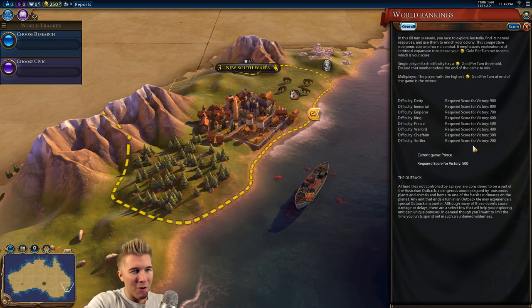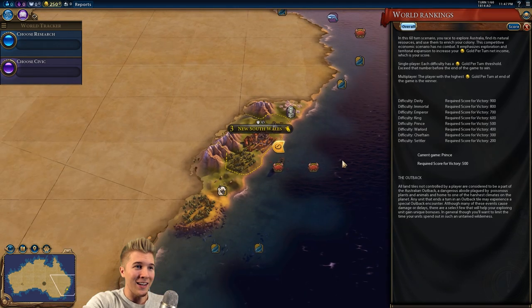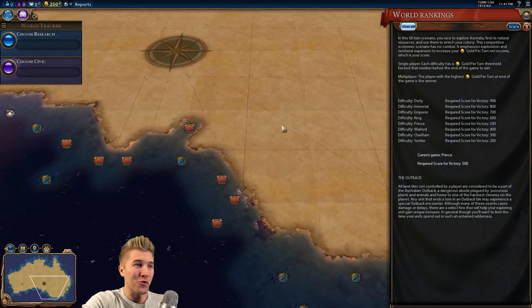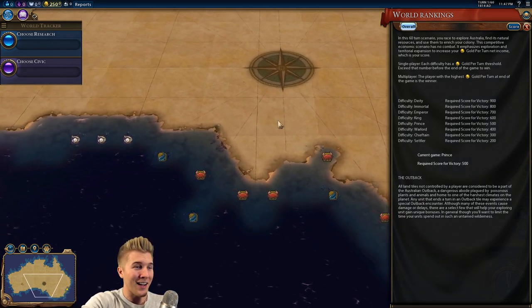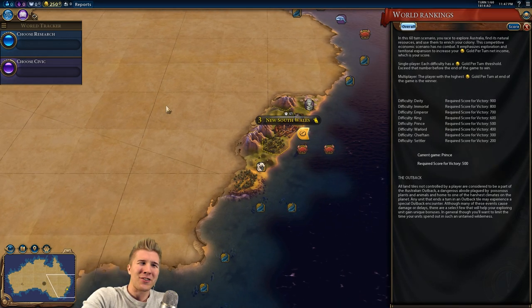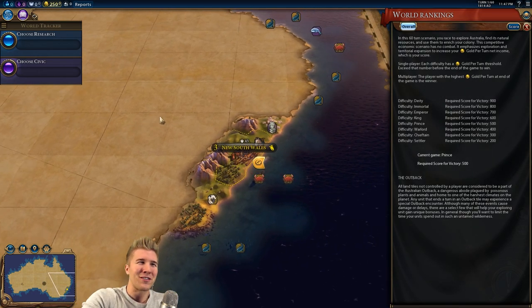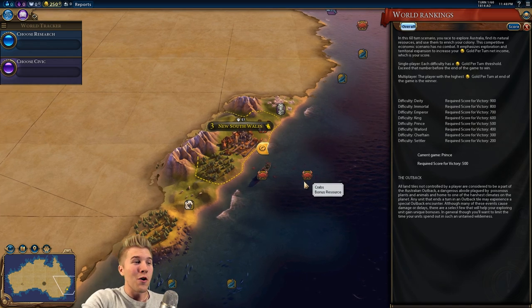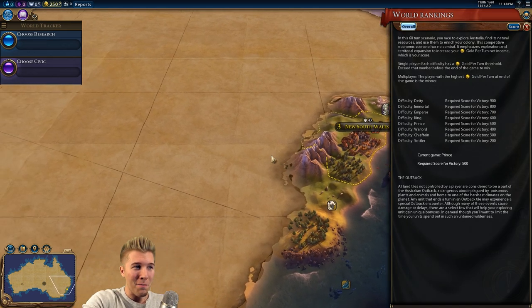I don't think I have enough experience with these new gameplay mechanics, but this is pretty tough. It is our job as the Western Australian faction to go out and figure out what is going on in this extremely dangerous place. Australia is really dangerous — there's a bunch of scary things out there that can kill you. So we want to stay away from the outback. The outback is scary initially.